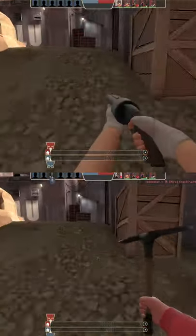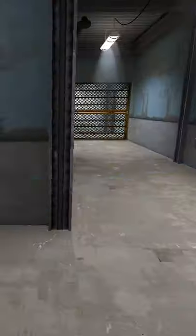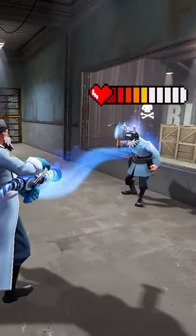Even at max speed, an Escape Plan Soldier is still slower than Scout. The Escape Plan kill icon used to look like this. Medic healing is reduced by 90% while using the Escape Plan.